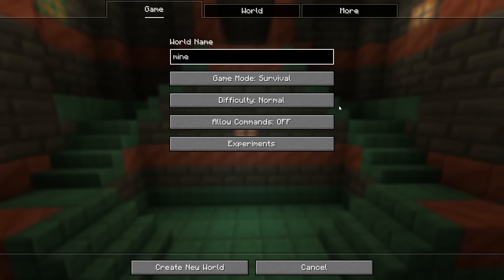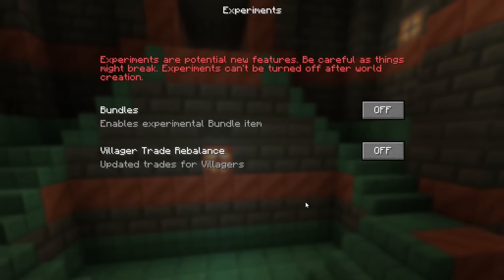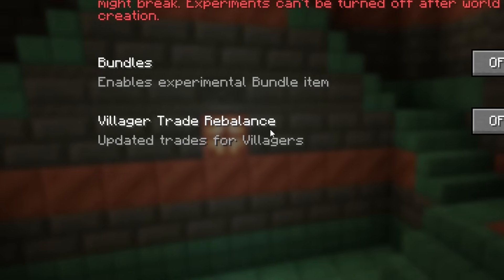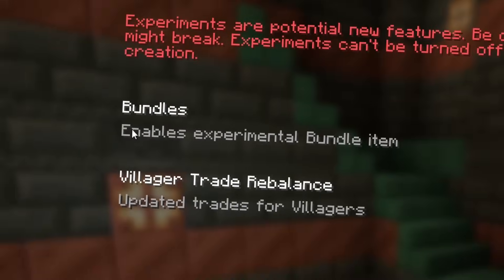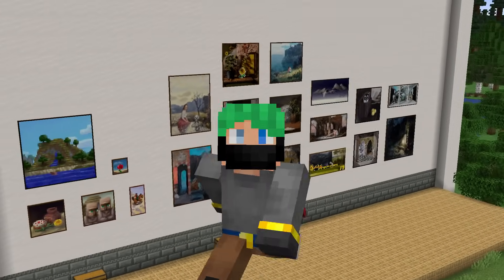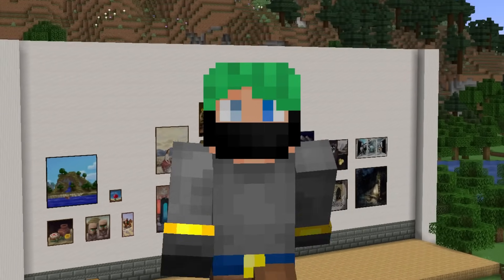When creating a world for Minecraft 1.21, which still doesn't have a release date, take a look at the experiments in here - there's one big missing one. Villager Trade Rebalance is still an experiment. Bundles are still an experiment nine years later, but 1.21 is not. That means when you make a world inside of today's Snapshot 24w18a, 1.21 is just here by default.